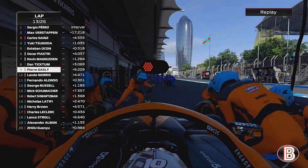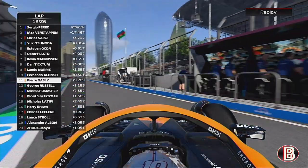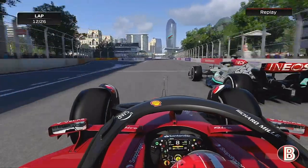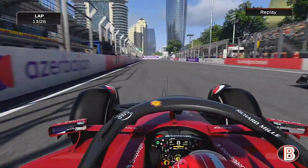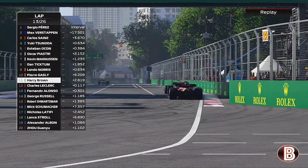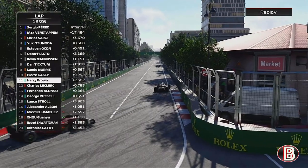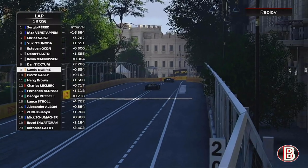Two laps later into the pits goes Gasly. Have we beaten him out? We had a decent out lap once we got the tyres up to temperature. Coming down the pit straight - here comes Leclerc with the tyre at the wall, nearly there. Going round turn one and there's Gasly - he has come out way ahead of us. The overcut has worked for Gasly and we do not have any pace to live with him.